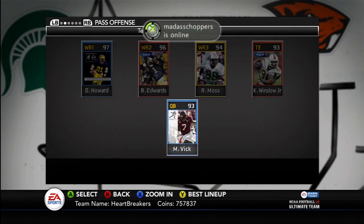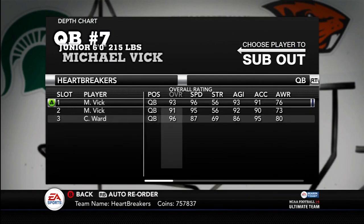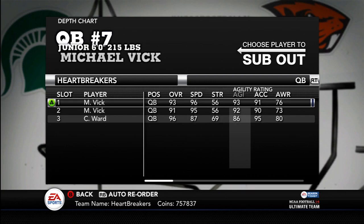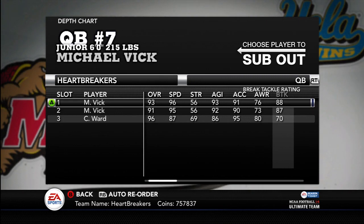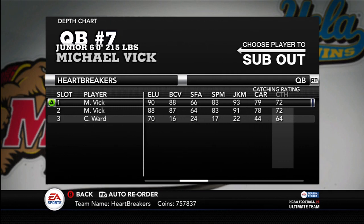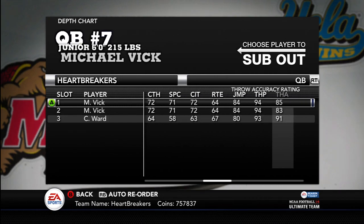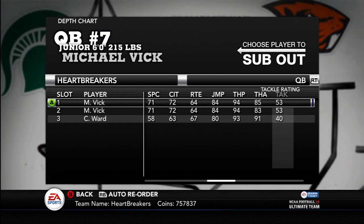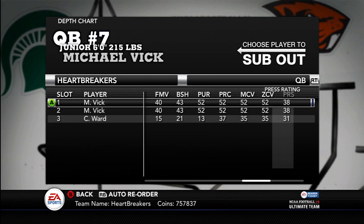I'm going to switch RG3 out for Michael Vick. Let's compare depth charts here. So there's 91, there's the 93. Plus 1 in speed, same strength, up 1 in agility, up 1 in acceleration, up 2 in awareness, plus 1 in break tackle, up 2 in elusiveness, up 1 in ball carrier vision, up 2 in stiff arm, same spin, up 2 in juke, up 1 in carrying, same catching. 94 throw power, up 2 in throw accuracy.